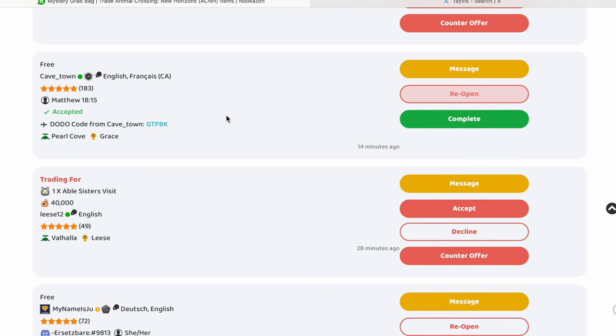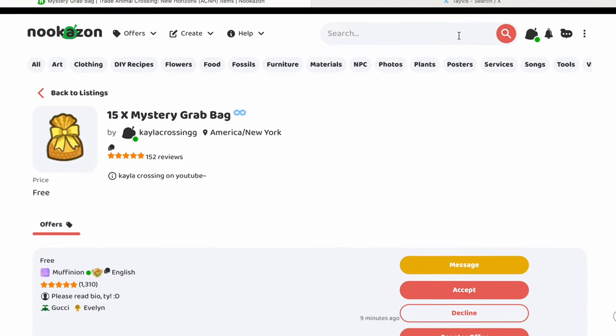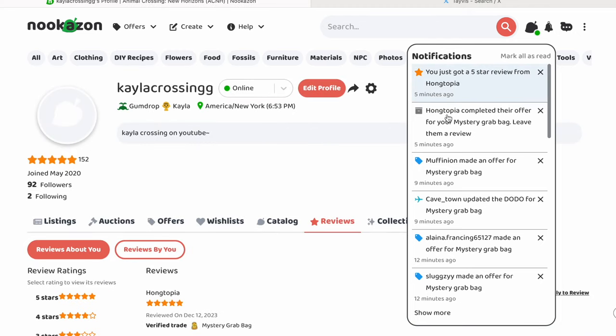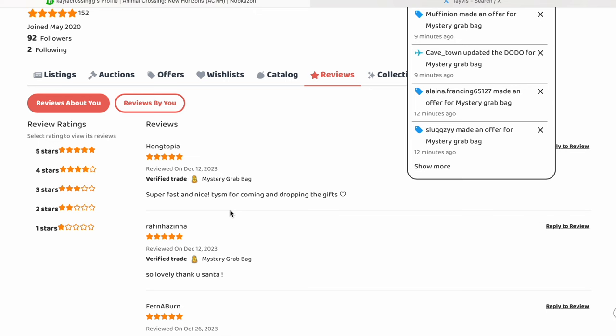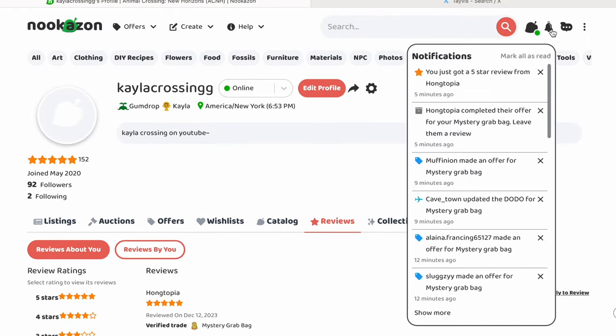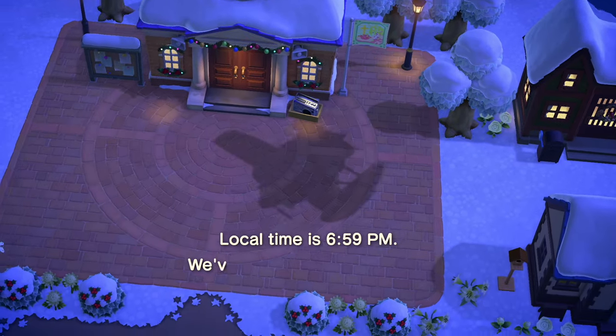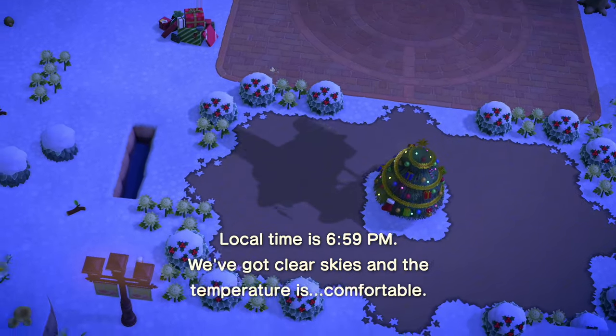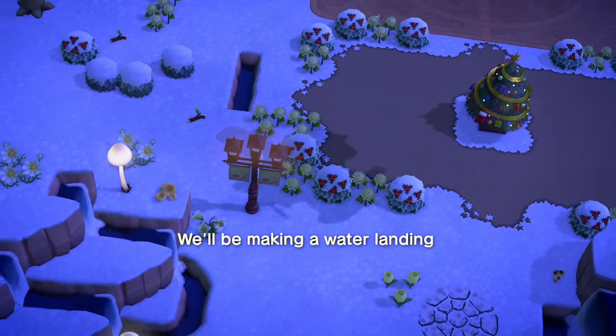So we're going to click on my way for the last one — here is the Dodo code. We also got a five-star review from Hongtopia: 'super fast and nice, thank you for coming and dropping the gifts.' They're so sweet. Let's go put in the Dodo. We got the path and a cute little Christmas decoration — that's super cute, I love it. Those rock paths are really pretty too.